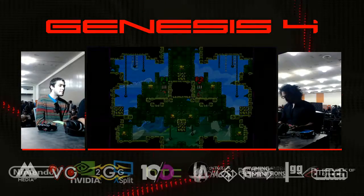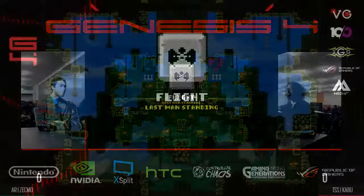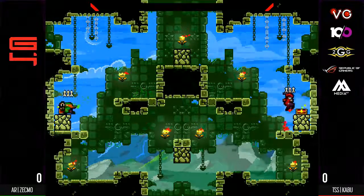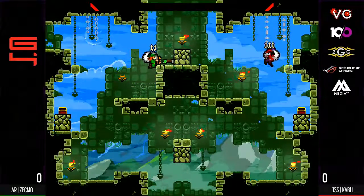Maybe they both need separate hand warmers. I think Zekmo is just a respectable person. He's just like, you know what, if your stuff wasn't working, that's fine. Let's just restart it, no worries. All right, Kabu in red. Both players with arrows.